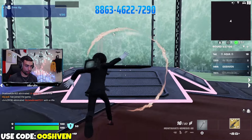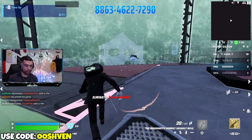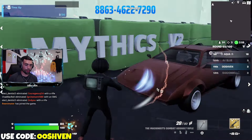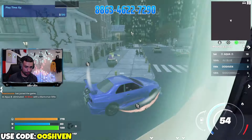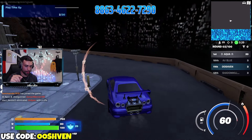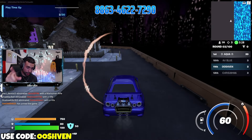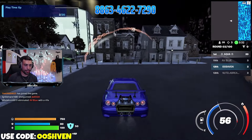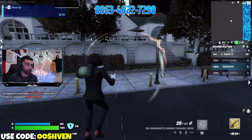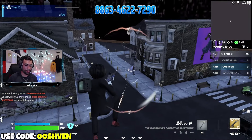The map code is 8863-4622-7290, or search All Mythics Gun Game V2. The round ends when you reach the pumpkin launcher at weapon 30. Take a screenshot or video clip when you win, and leave a comment with your time and your Epic Games name. I can't gift everyone, but I'll try to gift a handful of you with the best times. Don't lie or troll - I may ask for proof.